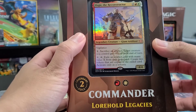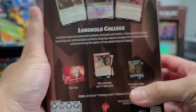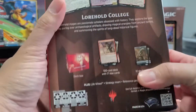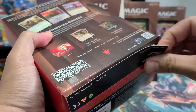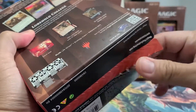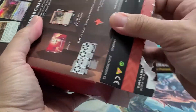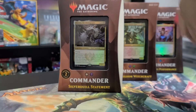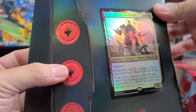Now we're opening the Boros colors with Oscar the Reconstructor. This is more of a giants and artifacts deck. Boros is usually mainly artifact-based — they love artifacts for some reason — and they're more aggressive. Dwarves and giants are the guys you'd most likely encounter when you play this deck.